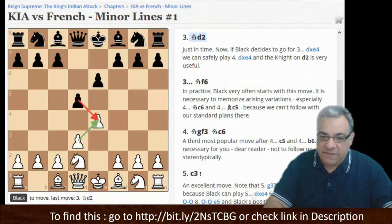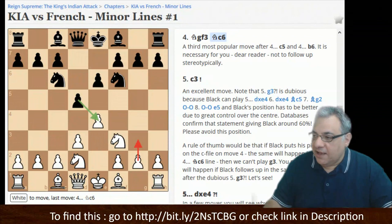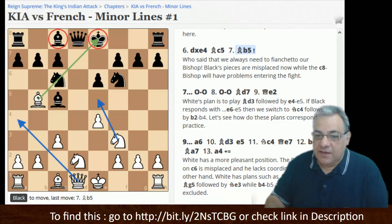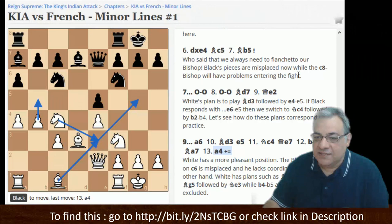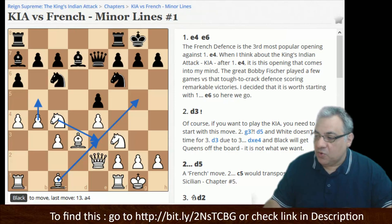The main system has d3, then d5, Nd2, Nf3, Nc6. There's a very interesting thing observed here: he's outlined why you don't always want to fianchetto your bishop, because black is prepared to play dx and Bc5. But here Bb5 — so he's open-minded, it's not always about fianchettoing. White should be doing well, and I've used this approach myself at various time controls. He's not dogmatic about the fianchetto, which demonstrates he's pretty open-minded throughout the course.